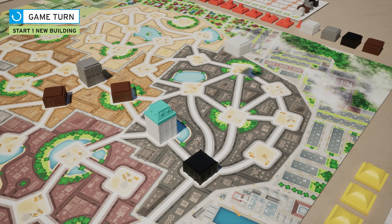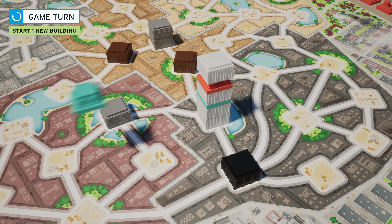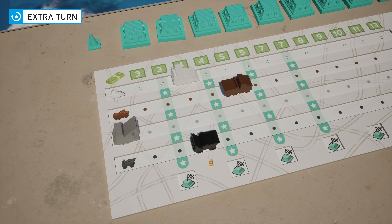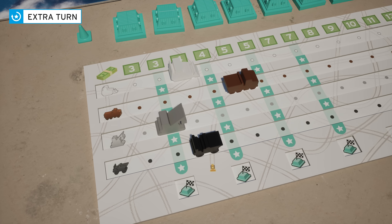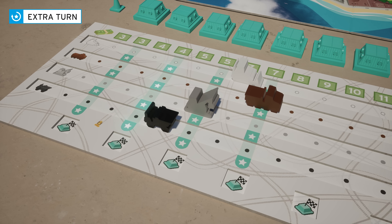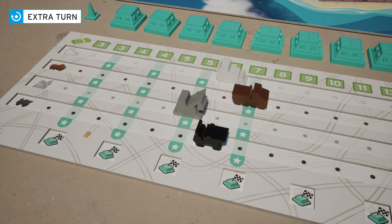You are allowed to cover an existing roof, and the same player can be present several times in the same building. Each time all your vehicles reach or pass a column of stars, you get to play an extra turn. Note that even if a move allows you to pass two columns of stars with a single move, it only gives you one extra turn.